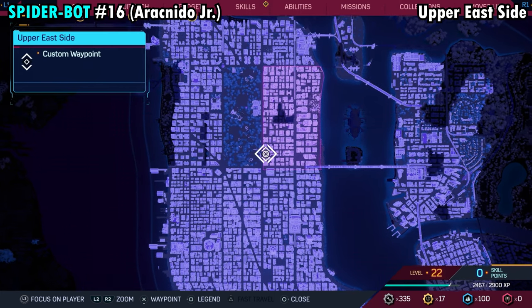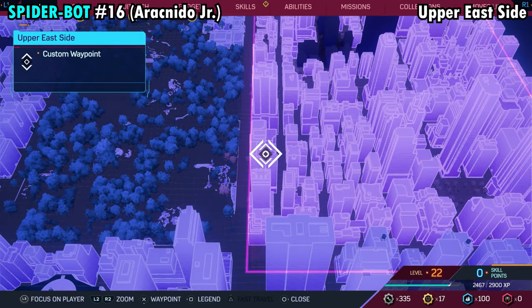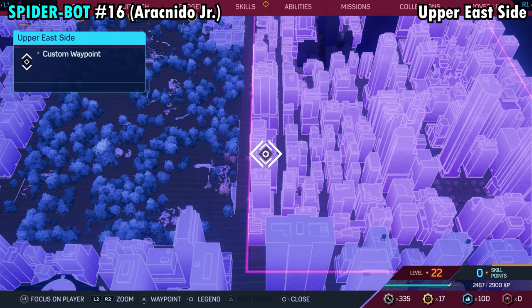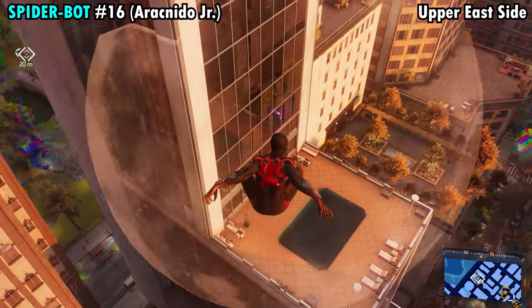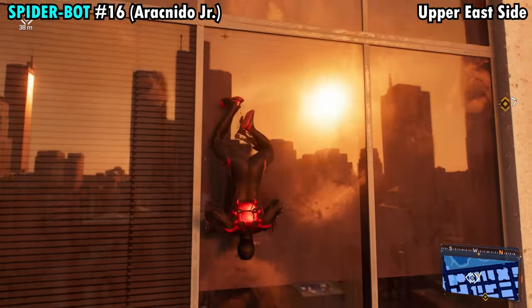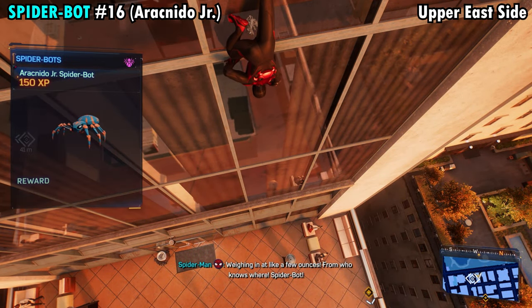Number 16 is going to be found on the far southwestern side of the Upper East Side District. Once you make your way over to the marked building, if you look on the side where it's a little bit shorter, there's going to be a swimming pool up top. You'll find the spider crawling on the wall just above that swimming pool. Jump across, grab the spider on the wall, and you'll get Spider-Bot number 16.